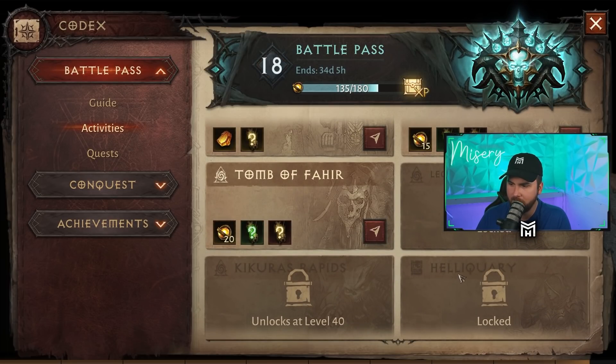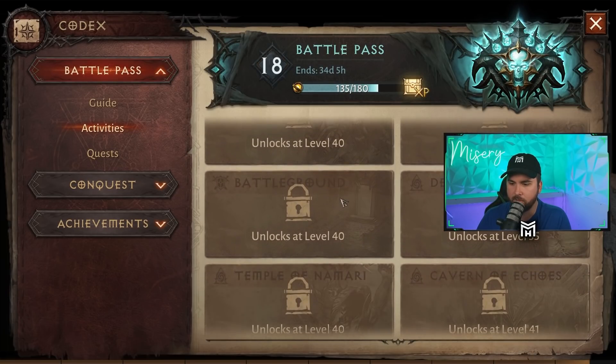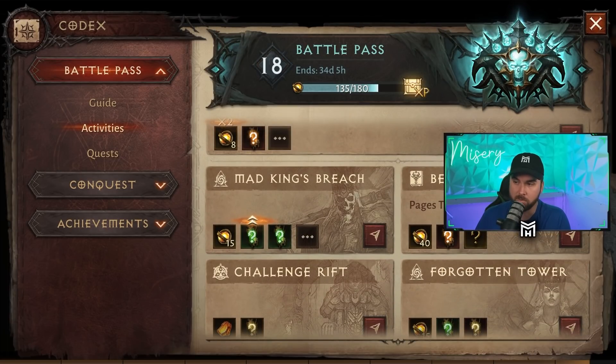There are so many things you get to unlock at different levels — raids, elder rifts, the Helliquary, destructions, and more. There are different raids and dungeons you can do, which is really exciting. And I've already completed my bounties for the day, so you do get to double dip on bounties.